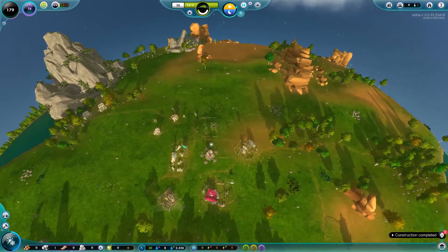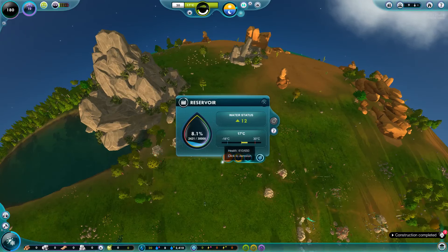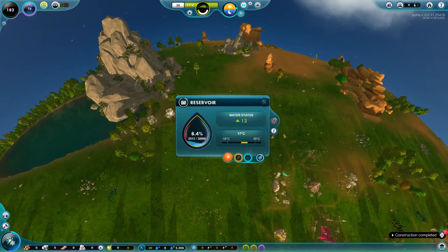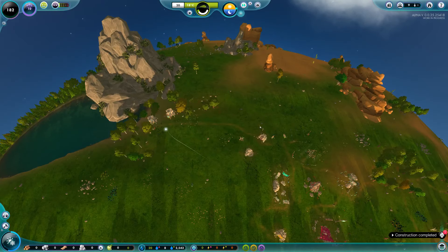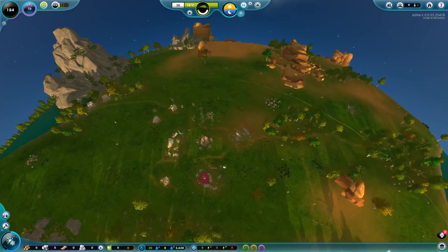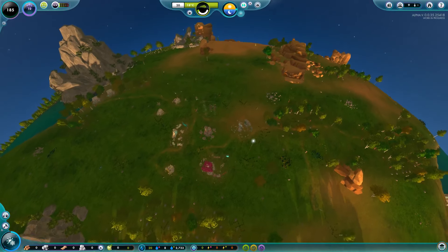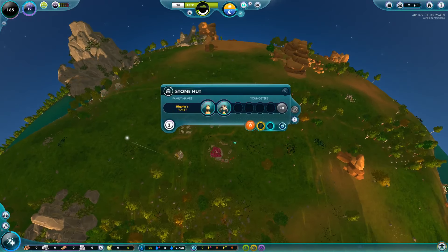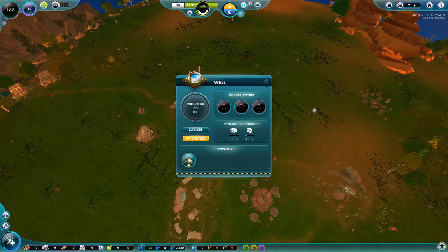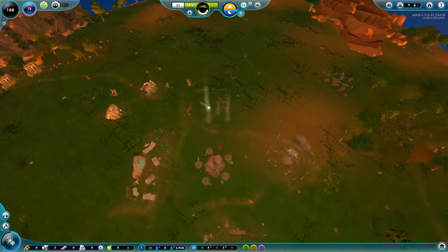Later in the game when you have a lot more people and things going on, you probably need around 100 more water than you actually need. The reason is these reservoirs need to last throughout winter because your pumps don't work when the lake freezes, so you need a substantial surplus and enough reservoir capacity to store it all.